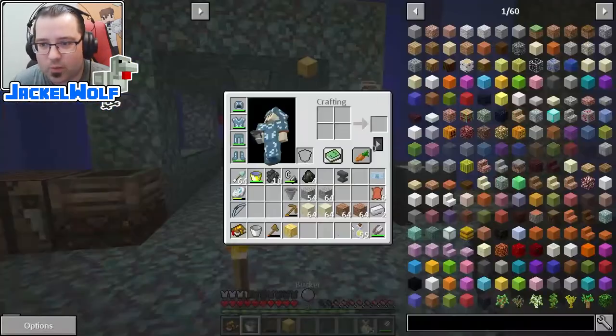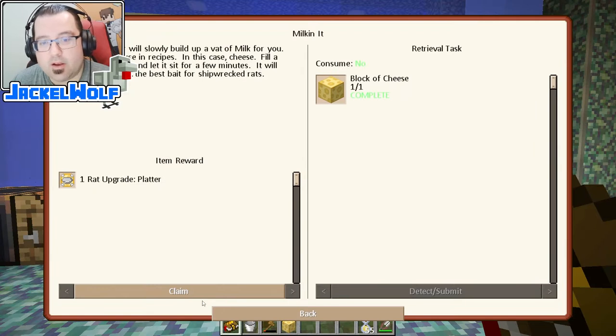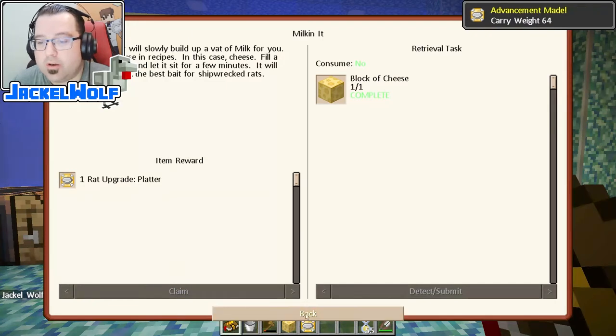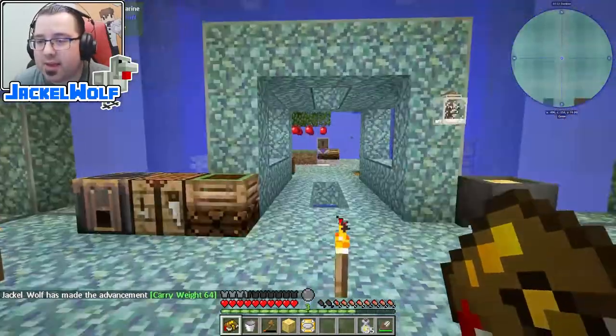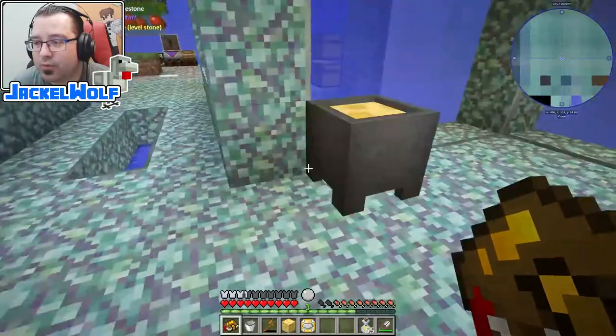Let's start a second one. We can open up our quest book and claim our first reward, which is a rat upgrade platter. The rat upgrade platter will allow rats to transfer entire stacks of items at a time. This is very, very useful when you have a rat moving stuff from chests — rather than moving one item at a time, they can now carry a full stack of items, which is really, really good.